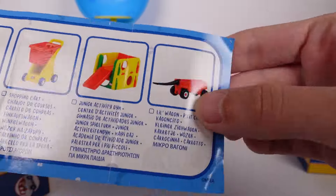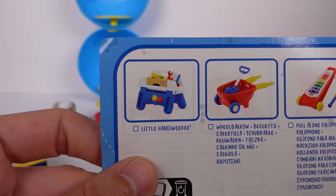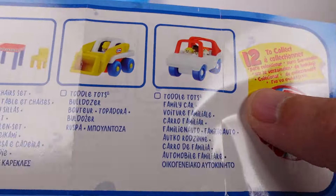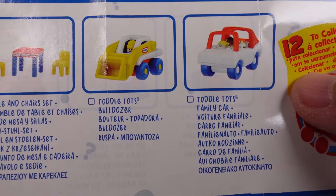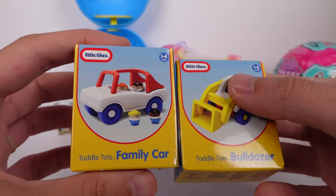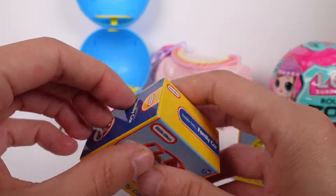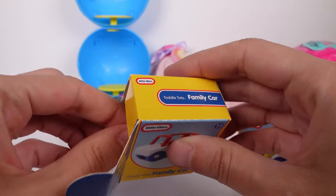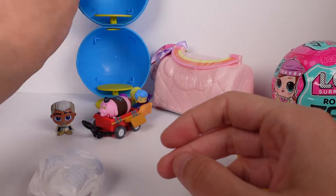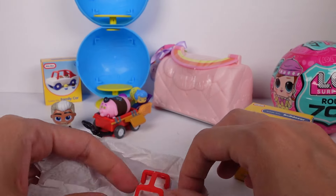There's a little activity gym — so cute! It actually looks like we've got the Tootle Tots Bulldozer and the Tootle Tots Family Car. I'm so excited! The box is empty and these are just amazing — the car has little slots for the people and working wheels.